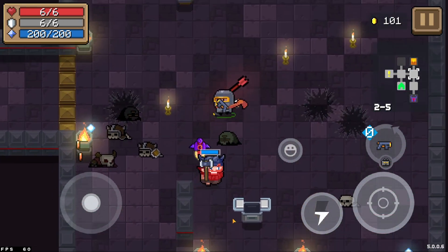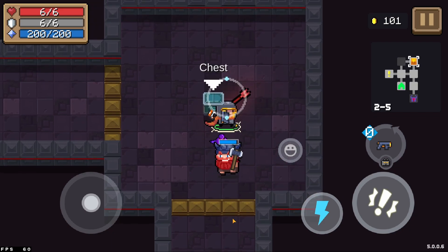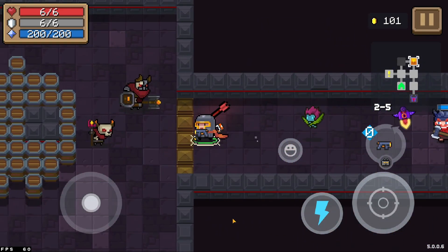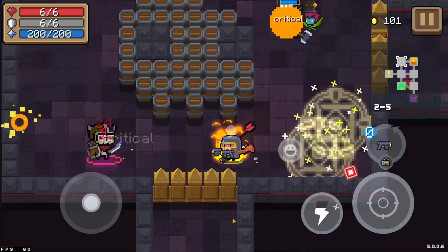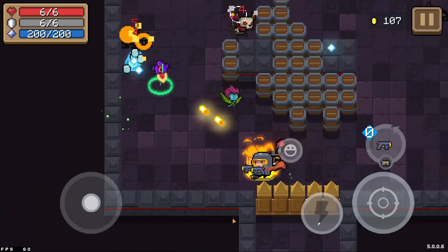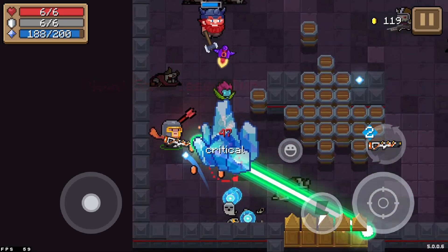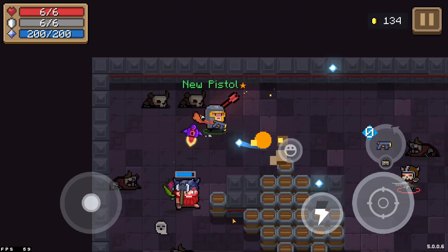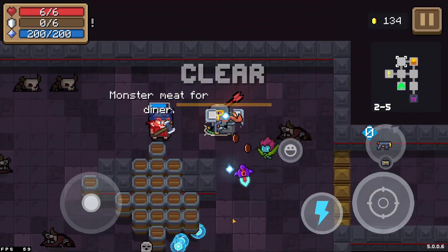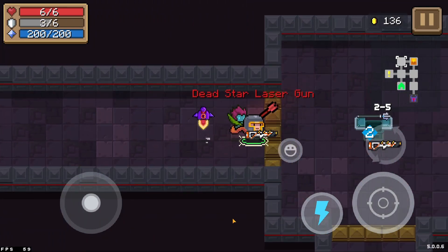Before we go on to the boss, let's check what the shop has for us. Nothing good — bad. I feel like this can get kinda nasty. Let's use that laser gun for the hell of it.